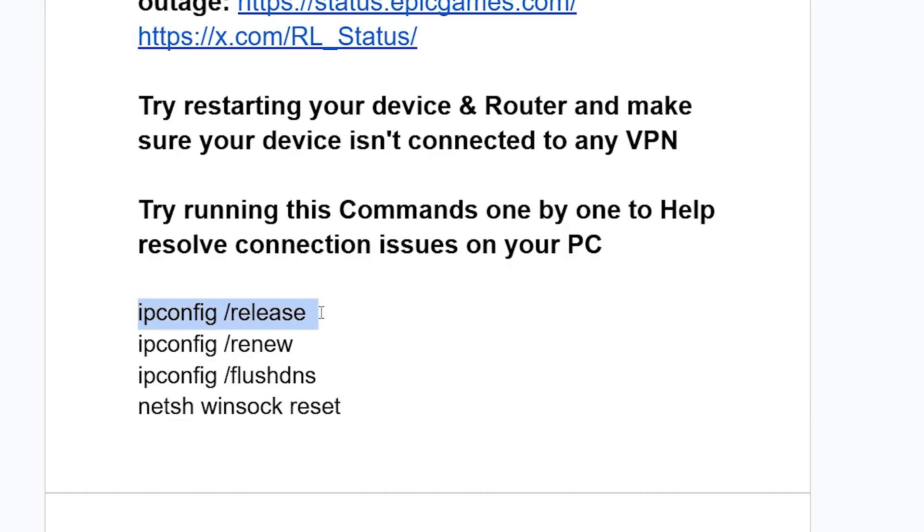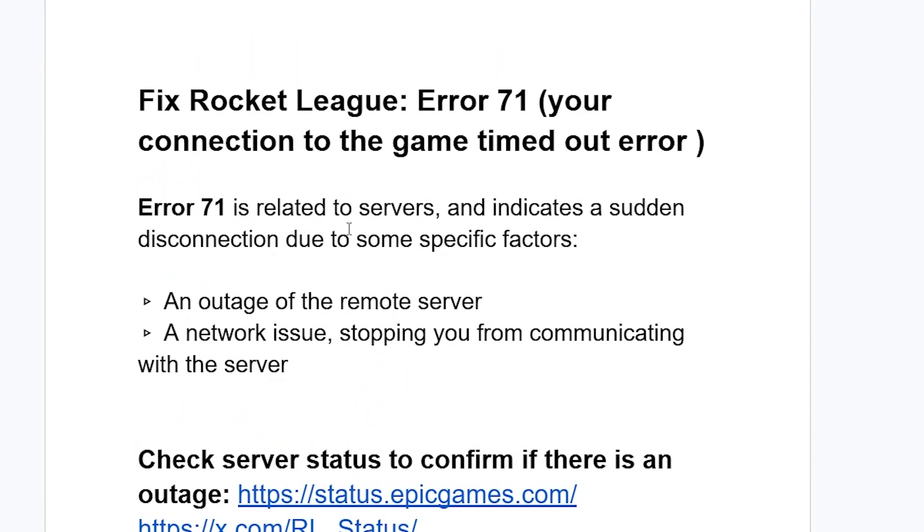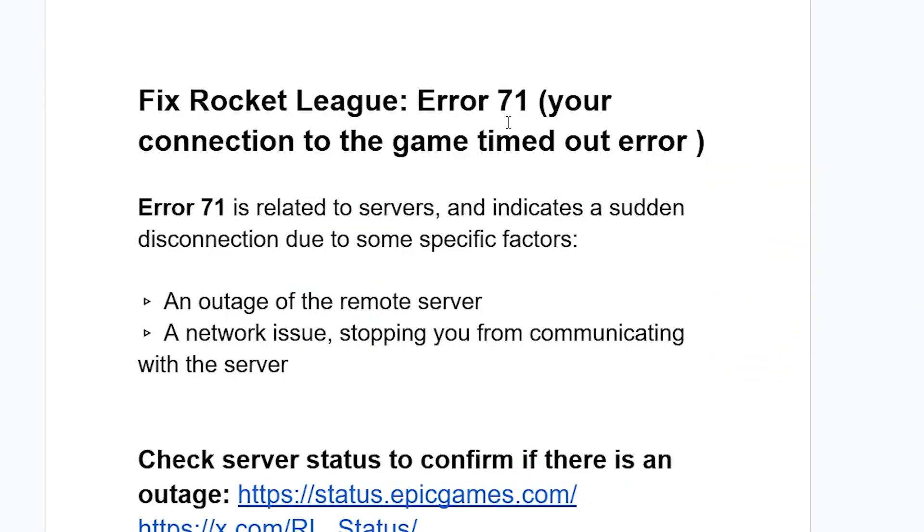You can type each command or copy and paste it using Ctrl+V, then press Enter and run them one by one. This should solve the connection issues for your game. This is the best guide on how to fix error 71. Let me know in the comment section if this tutorial has helped you.